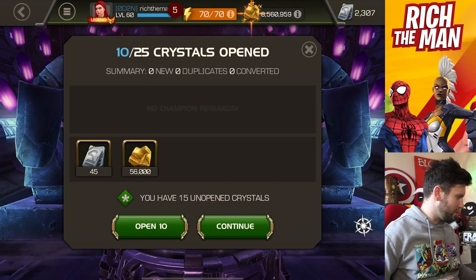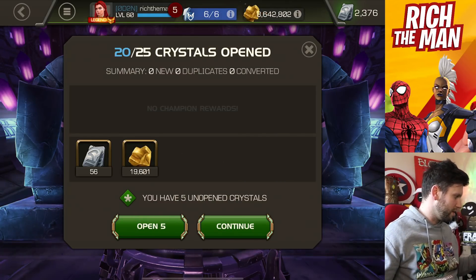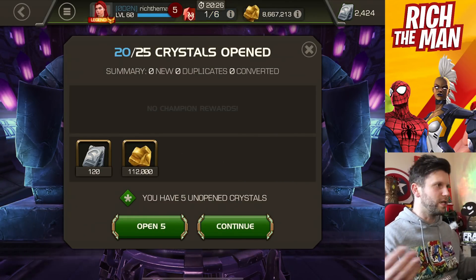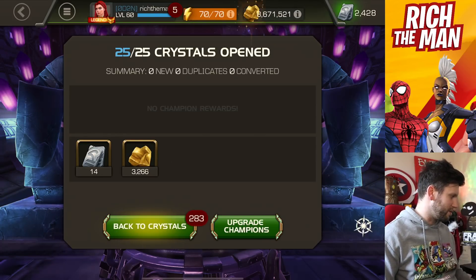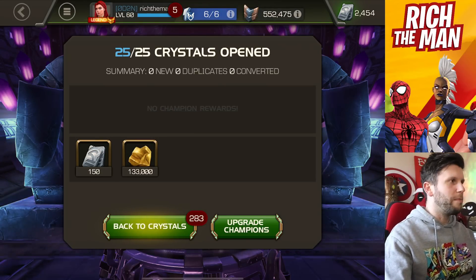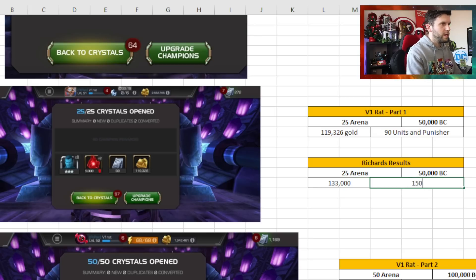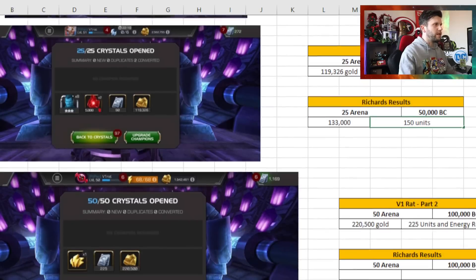Let's see what I get - hopefully more units because I definitely need more. 45 after the first 10, up to 120 after the next 10 - so much better than I was thinking. Then up to 150 units - excellent. 133,000 gold - a little bit better. I will take that as a positive. Adding in 133,000 gold and 150 units.